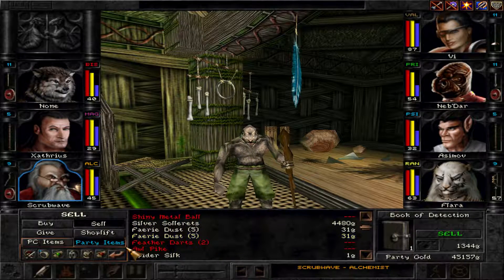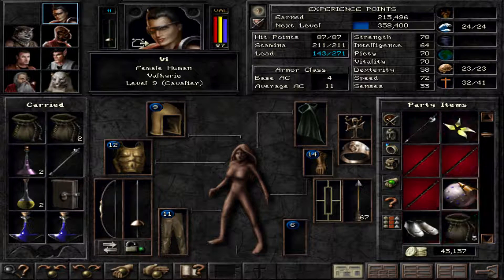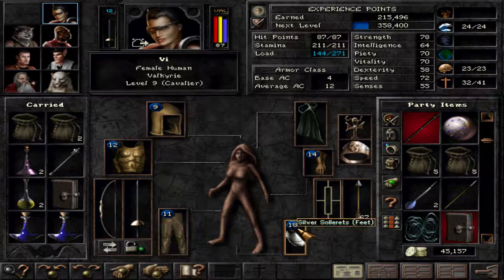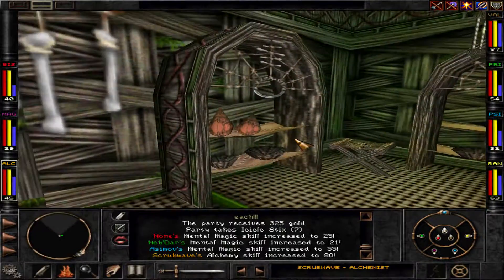We still have the Silver Solar Reds. Mental Magic skill-ups, Alchemy skill-ups — very good. Now who can wear the Silver Solar Reds? Only her. And why does she have them on? I don't understand — she doesn't even have shoes.